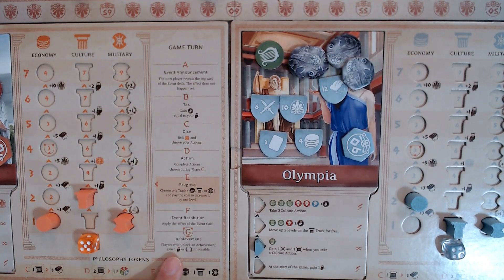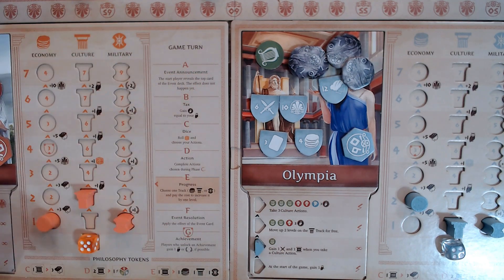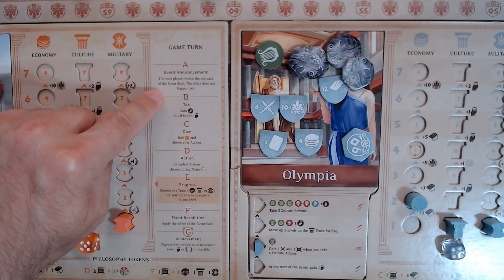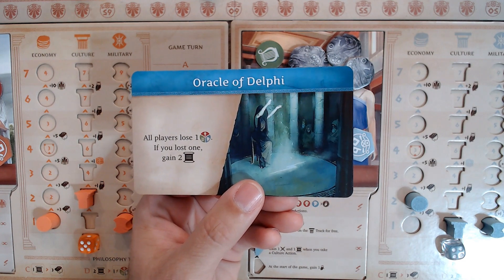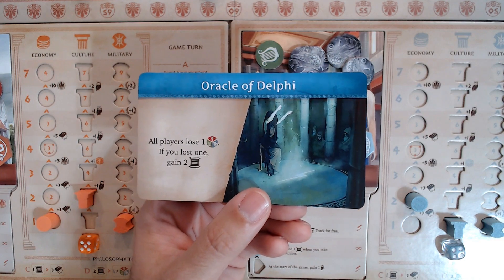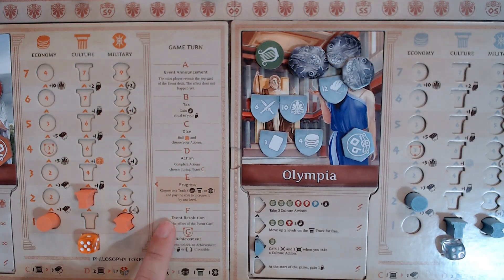Once you've completed the achievement check, you progress back to the event announcement. The player with the lowest die roll from the previous round remains the start player. The start player reveals the next card — this one being Oracle of Delphi: all players lose one token; if you lose one, you gain two progress tokens. This one doesn't trigger until phase F, event resolution, so you have a little time to plan.